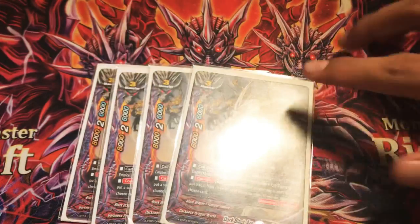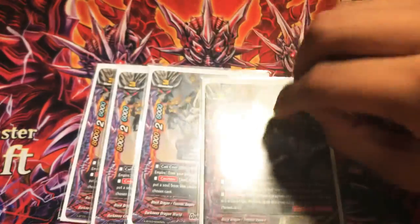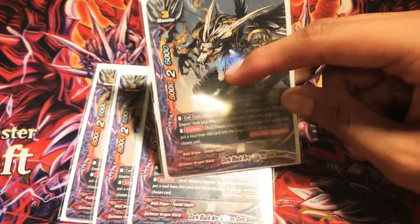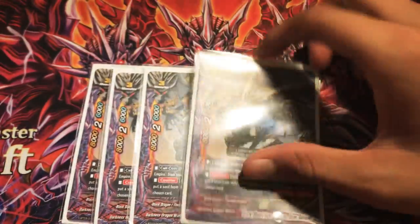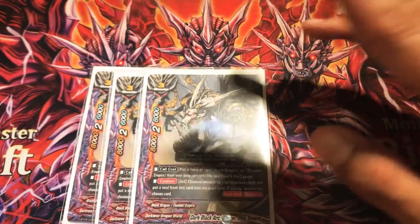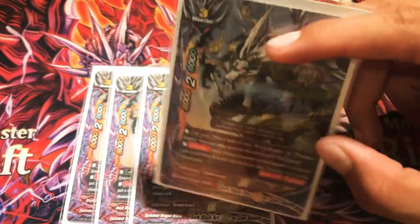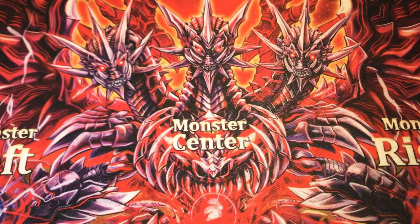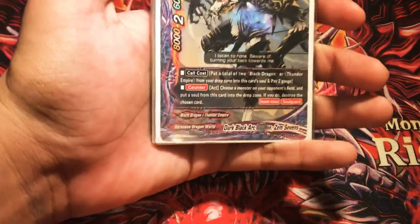Next up, four copies of Zam 7's. Zam 7's skill allows you to remove one soul from him. The call cost is to add two Thunder Empire or Black Dragon cards from your drop zone into his soul and pay two gauge. Remove a soul from him and you destroy a monster on your opponent's field. That's the main defense card we play in this deck.